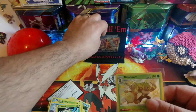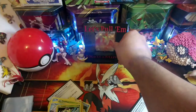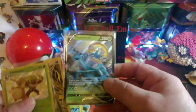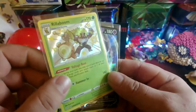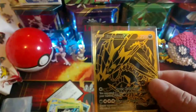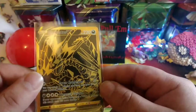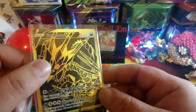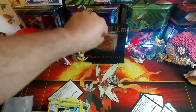Alright, let's take a look at our pulls so far. Of course we got our Cramorant promo card, got a Delmise V, Rillaboom shiny, and Indeedy V, and this beautiful Eternatus V card - wow! Cannot believe we pulled that, so nice. Love the outline of the gold. Alright, let's get into these other packs and see if we can get some awesome pulls.